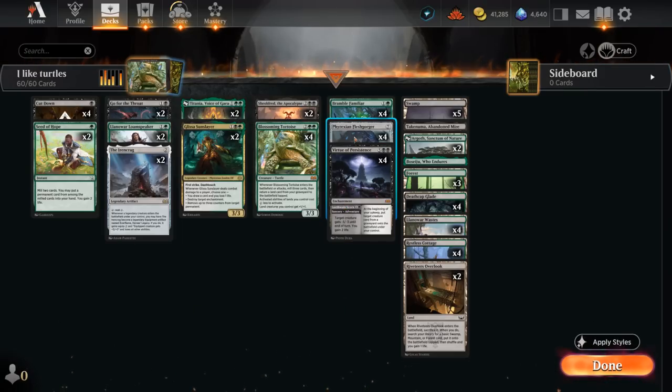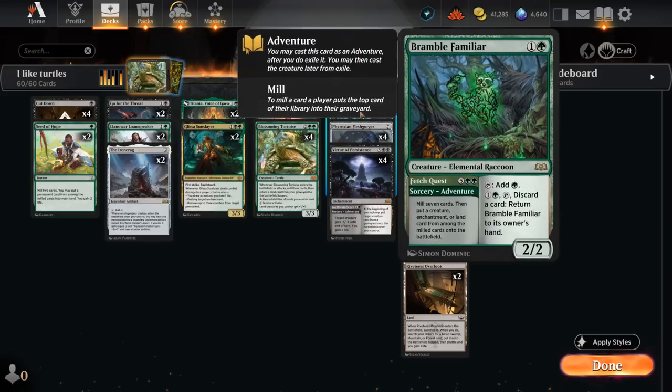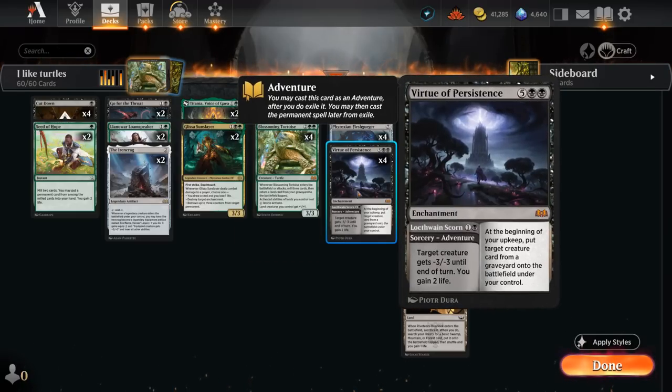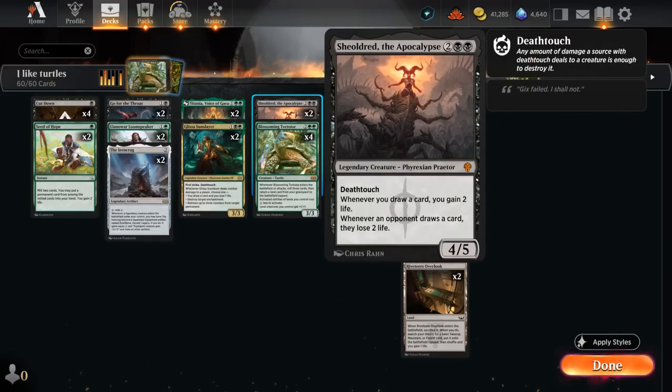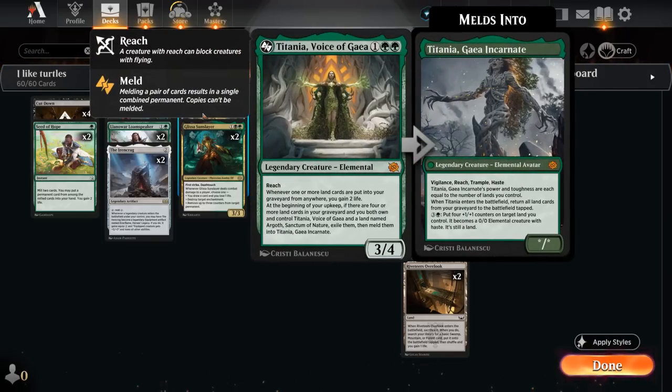We have four copies of Tortoise, two copies of Argoth, Fetch Quest that mills additional cards into the graveyard, and two copies of Seed of Hope which can gain a bit of life and maybe find a permanent in the top two — all contributing toward our reanimation plan. Flesh Gorger is great against red aggro as a 3/3 with menace and lifelink and built-in protection; late game we cast the seven-mana 7/5 with those same abilities. If we mill it, getting it back with Virtue means it comes into play as a 7/5 instead of a 3/3. The Fetch Quest adventure can also get back a Virtue of Persistence, and Bramble Familiar is a fine mana creature tapping for green. Titania is also fun to include since we can eventually meld it with Argoth into Titania, Gaia Incarnate, which gets back all our lands from the graveyard.